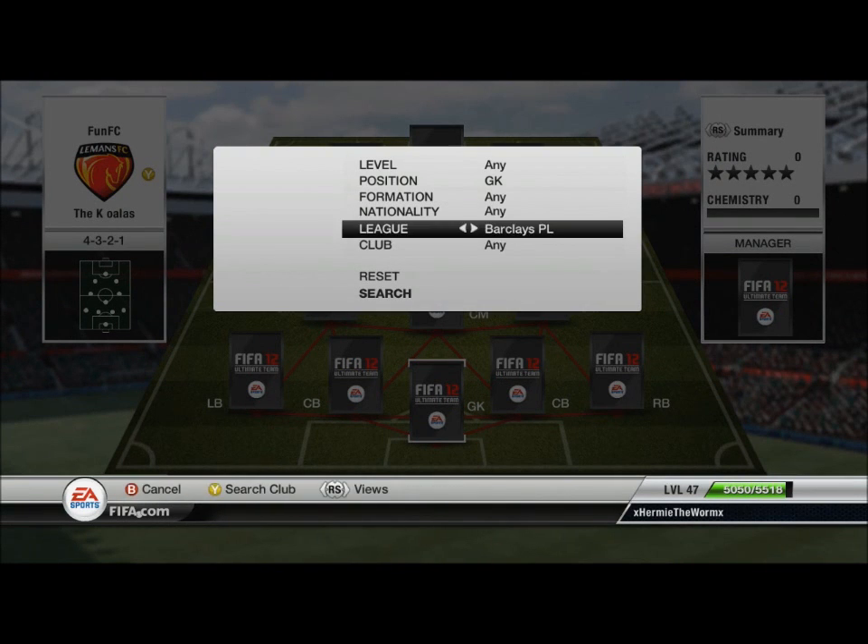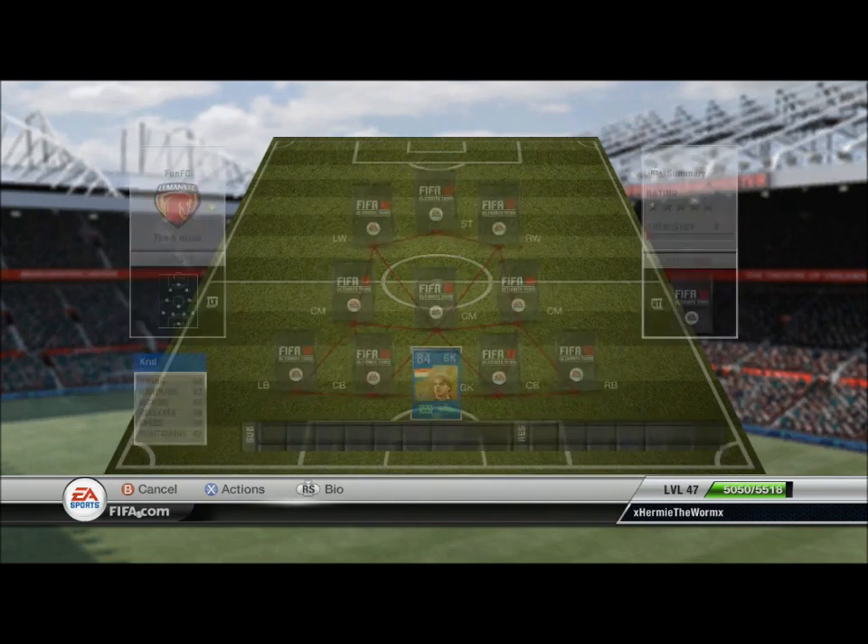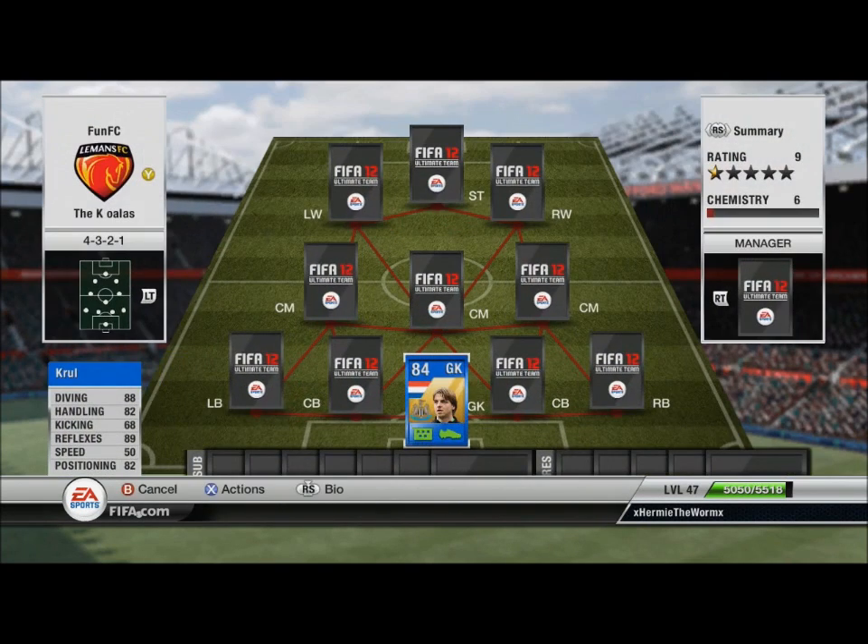We have the Team of the Year Tim Krul. This guy is an absolute beast — he initially had a 74 silver card, then a 76 gold card, then an 80 in-form, and now he's got an 84 Team of the Year. From his 80 in-form, the diving went up from 82 to 88 and the positioning went up from 73 to 82. He's definitely a fun keeper and was an absolute beast for me. If I remember I'll chuck in a couple of saves in the goal section. Definitely get a Krul — he's real cheap, I got him for 40k.